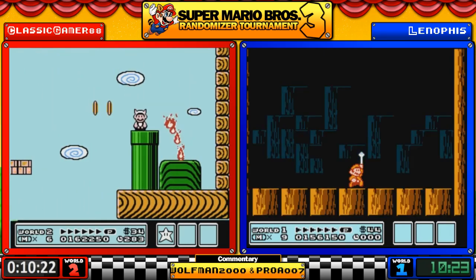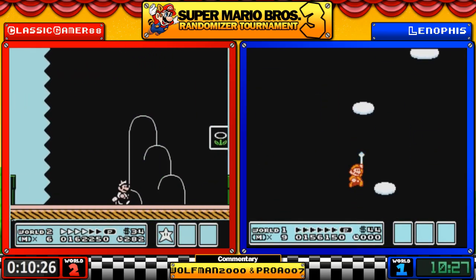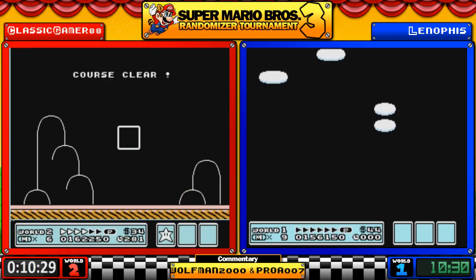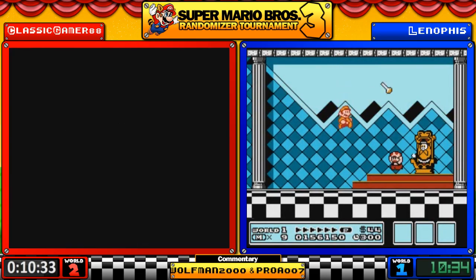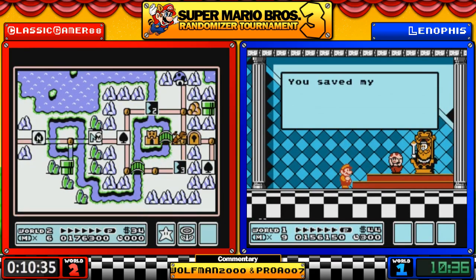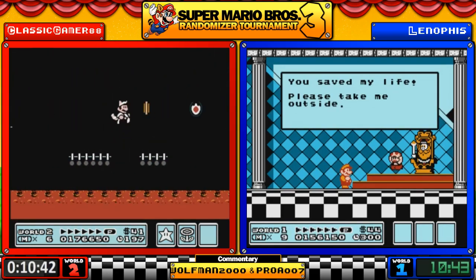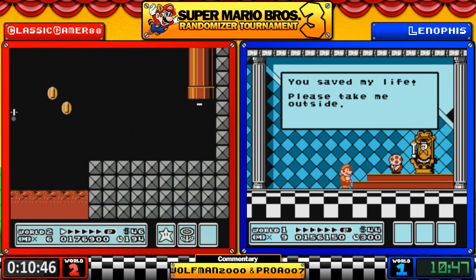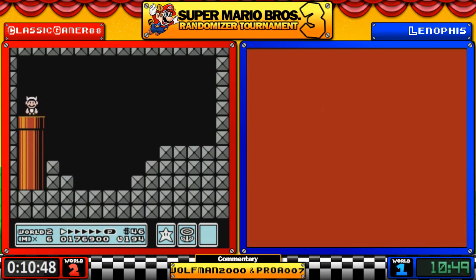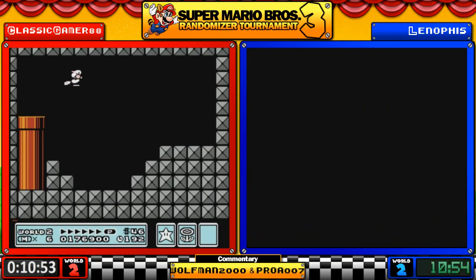So we've gone through Worlds 7 and 6 — are we going to get a reverse world order? That'd be interesting. This is a randomizer so anything can happen, but backwards consecutive worlds — I don't think we've seen that yet. Fork in the road going to 6-3, which is a hand stage — the second one specifically. Whatever item he gets here will be repeated in the other two hand stages, so you're hoping for something really nice — and it's a Tanooki suit.